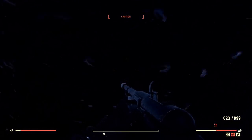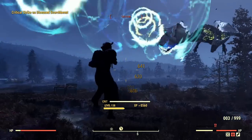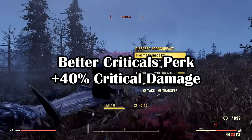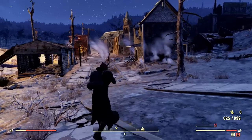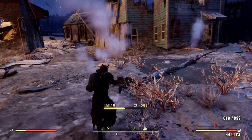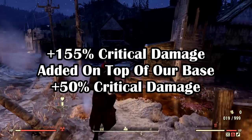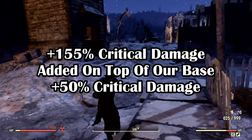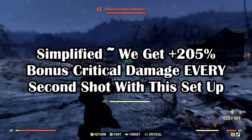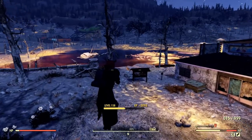Executing a critical hit by itself with no added modifiers is already a 50% increase to your damage output. Combine this with the Eagle Eyes mutation for an extra 25% damage, then add the Better Criticals perk for 40% more, then factor in a weapon with 50% extra critical damage from a legendary effect, or even Blight Soup for another 40% — all up that's an extra 155% damage on top of the critical hit itself. So basically, we could potentially increase our damage by about 205% every second shot without fail.